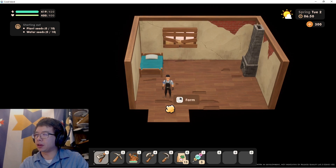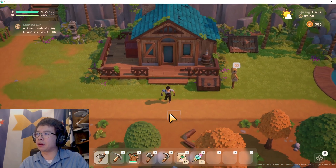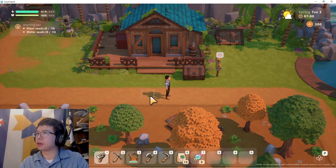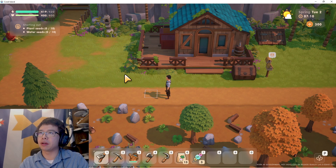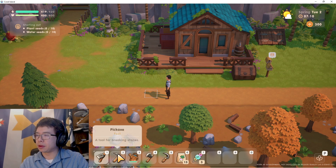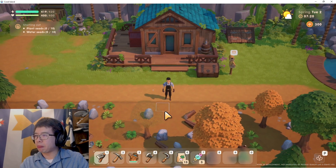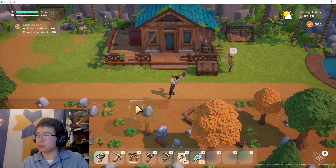If I right-click there, it says I can farm — that means I go outside. So I'm on the farm. We want to plant 10 seeds and water 10 seeds. We're going to go out here with our hoe and do a real quick planting.